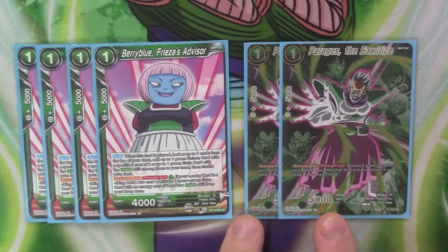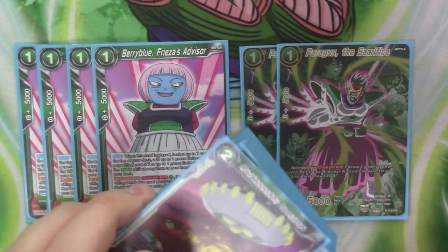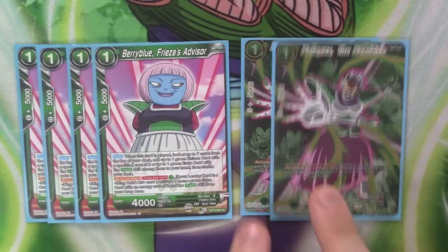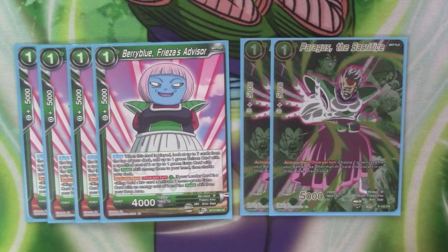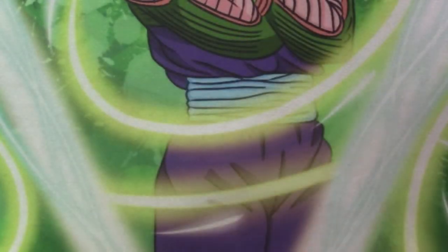And then Paragus's active main is once per turn: you choose a green card in your battle area other than this card, place it in the drop, and draw a card — so you can target your fields. I completely overlooked putting this card in the deck when I first built it; I didn't think about using it. When Matt was asking how much I'd looked into how people built the deck, he asked if I run Paragus, and my immediate reaction was 'what Paragus?' He pointed out I should be running it. Now I have two of it in the deck. I could run more, but you don't really need that many Paragus — I run two and that feels fine.